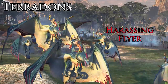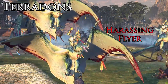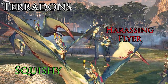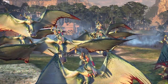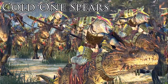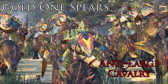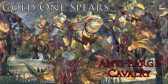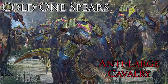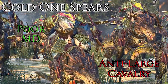Pterodons are another strong harassing choice commonly used these days — great for their skirmish ability and 360-degree firing, as well as the ability to drop bombs and do good damage. However, they are pretty squishy, so if you've got missiles, simply shoot them out of the sky, or engage them in melee because they do not do very well in melee at all. When it comes to cavalry, Cold One Spear Riders are the most common pick. They're not too expensive, come with an anti-large bonus — making them great against other cavalry — and have armor piercing, so they can do some good work cycle-charging infantry. Their melee defense isn't great though, so they won't do fantastically in a prolonged fight.